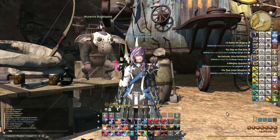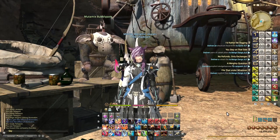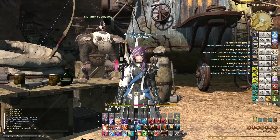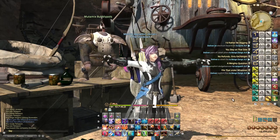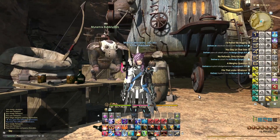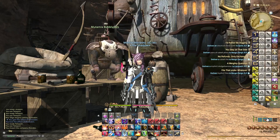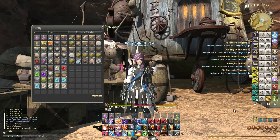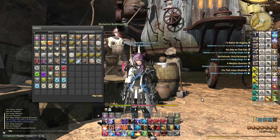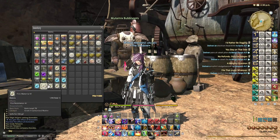Welcome back for another episode. In this episode I want to show what is effectively the Bubbly Pots lottery. So as always, hello from Ifrit. Mutamix Bubbly Pots here in central Thanalan can take five random materia and then convert them into another materia, and this can be a good idea if you have some gil to spare. As you can see, I've got plenty.